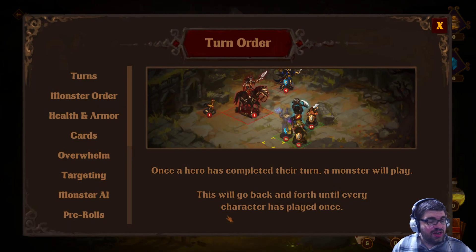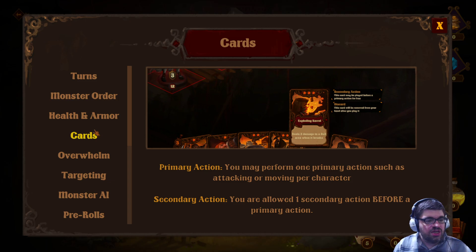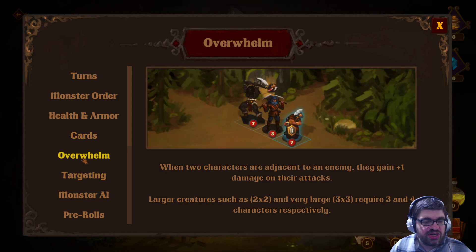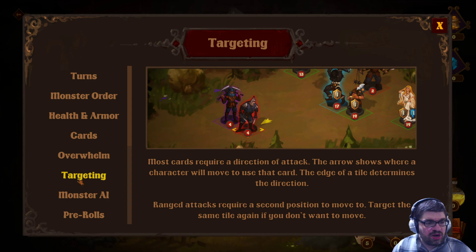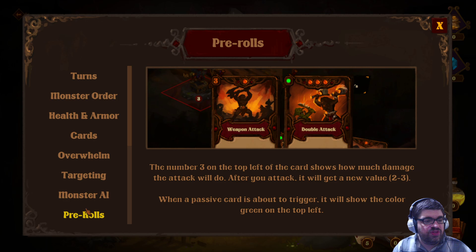There is a turn order system — once a hero has completed their turn, a monster will play, and this will go back and forth. Health changes are permanent and there is no maximum health; resistance provides extra health. This is a card system — you may perform one primary action such as attacking or moving per character, and you're allowed one secondary action before a primary action. Overwhelm: when two characters are adjacent to an enemy, they gain plus one damage on their attacks; large creatures require more surrounding people. Most cards require a direction of attack, and ranged attacks require a second position to move to. Monsters will attack their closest enemy, and some have specific strategies. The number on the top left of a card shows how much damage the attack will do — after you attack, it will get a new value. When a passive card is about to trigger, it shows green on the top left.